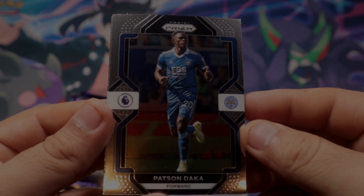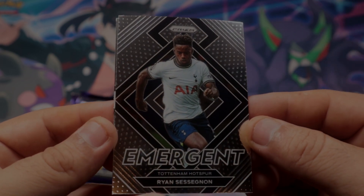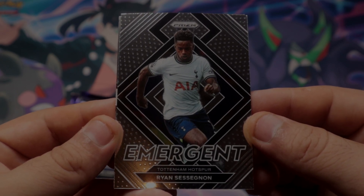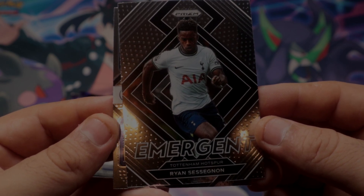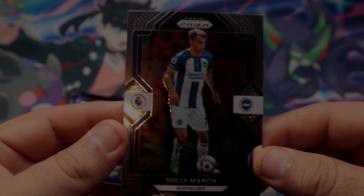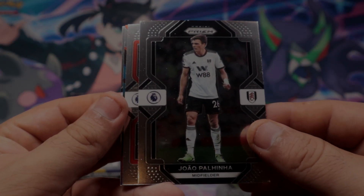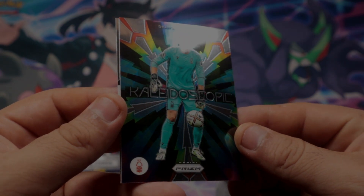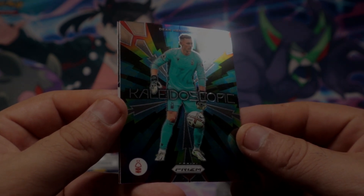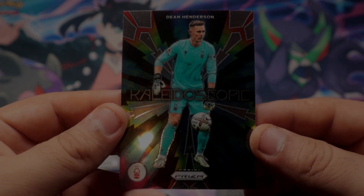Alright, we have Deka to start this pack. We have an insert — Emergent — so I assume that's a rookie. Guy Ryan Csinan for Spurs. Hot Spurs, so that's kind of good. Alright, let's keep going. Another insert — what is that? Kaleidoscopic — I can't even say that.